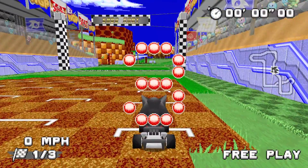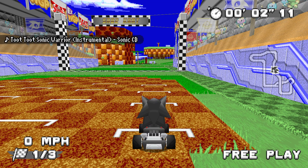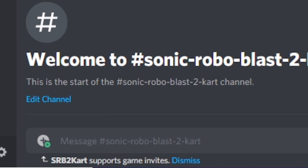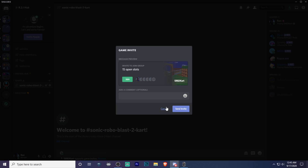That's pretty much it on how to make your server in Sonic World Blast 2 Kart. If you want to invite people to race or battle on your server, this is how you do it. You can invite people from public chats, direct messages, and group messages on Discord. Click the plus button with the green play button on the bottom left of your screen, and then click on the D-pad icon. This will create an invitation tab for anyone to join.